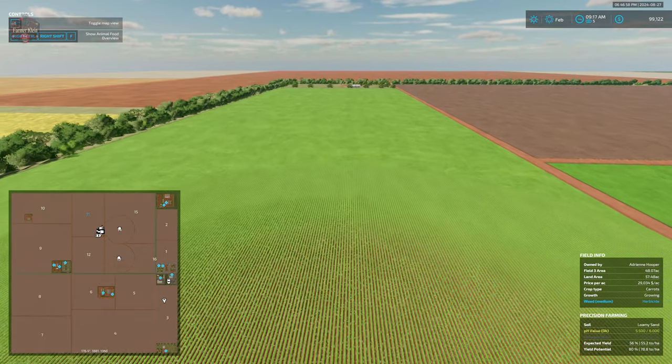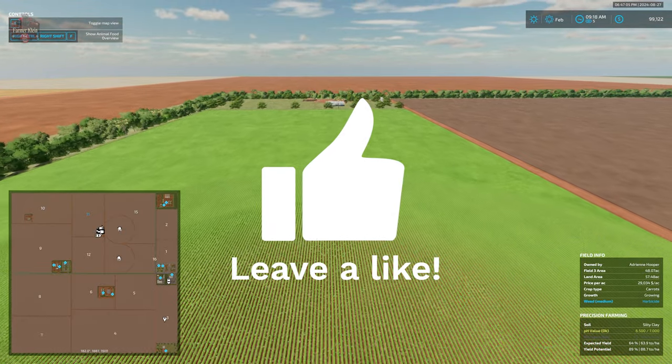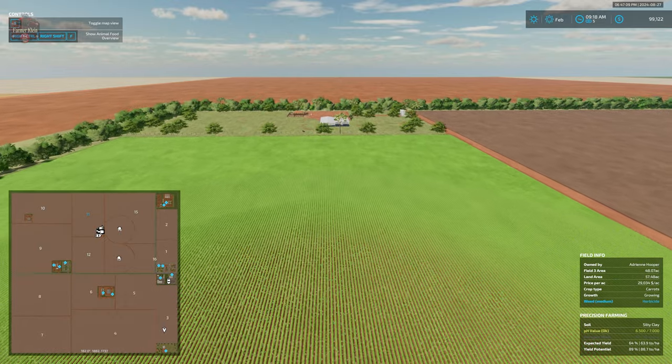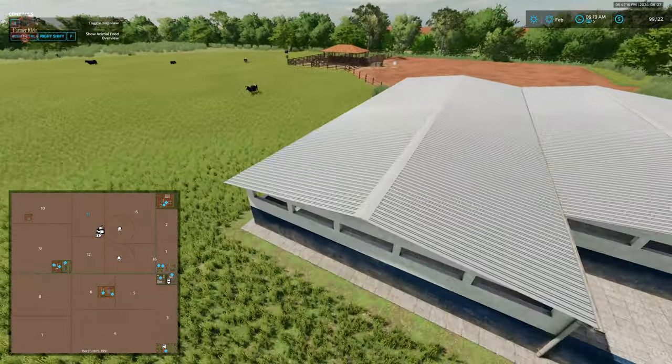Field 3 is going to be 48 acres in size. Down here to the southeast corner, we have our animal dealership. There are some animated cows here, so it's nice to see a little bit of life at the dealership.